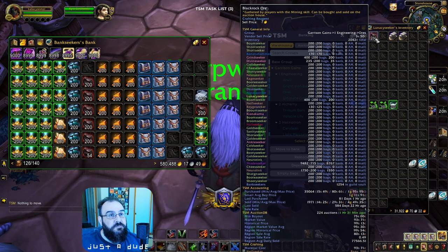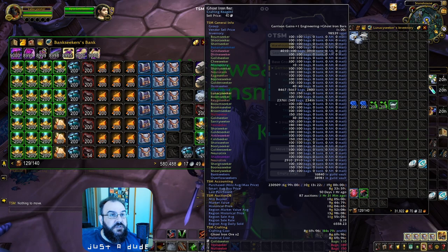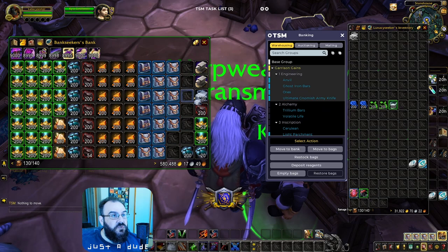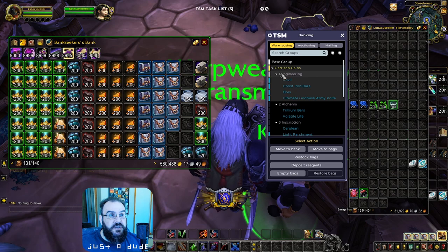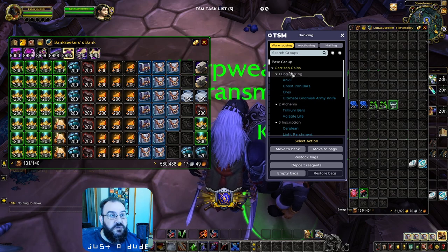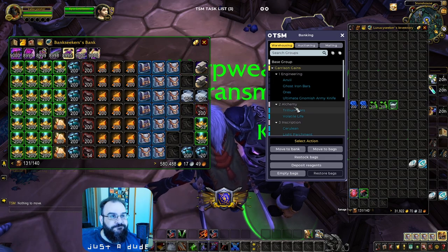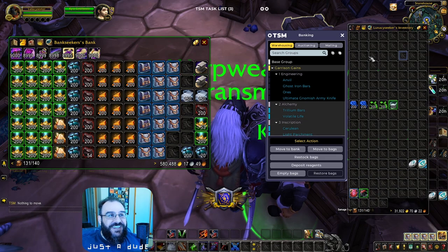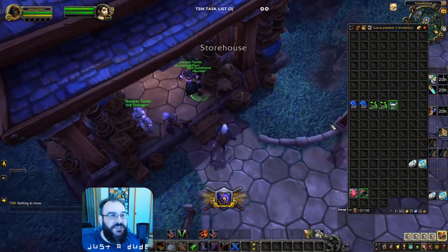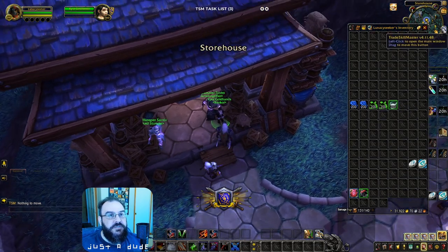That's the bottom line of how to set these up. You can apply the same method to everything you need. If a character is not an engineer, turn that off and set them up for just Alchemy and Inscription. Log onto another character that is engineering and move things around as you see fit.